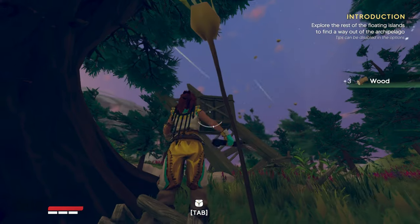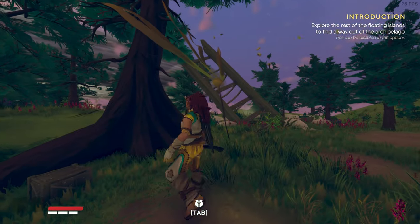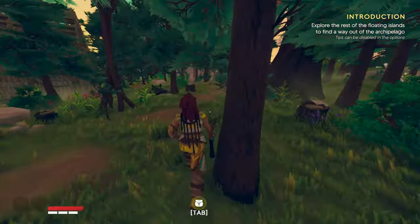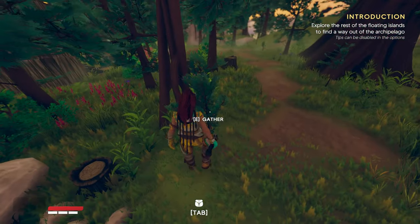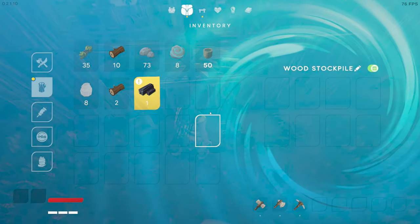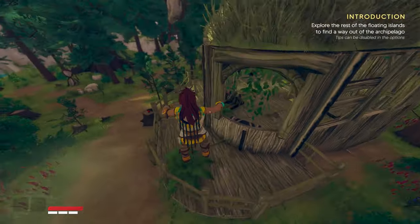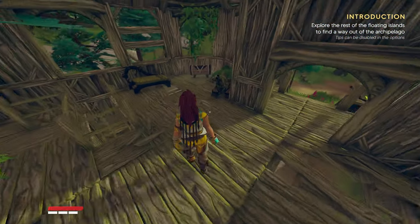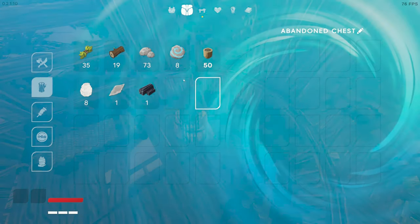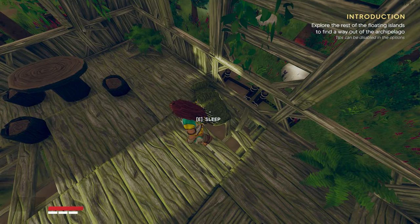Let's see if there's something in these boxes — no. There's a little building here with something we can destroy, just wood. There's an empty stockpile. We can go inside this little house — is that a chest? An abandoned chest! We got some free items. Let's stack these. We can sit down, and there's a bed.